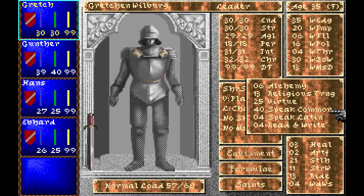Speak Common — well, speak German in this case — is important for the leader. At 40 it's a decent amount. Combined with charisma it will open a lot of doors and possibilities for your band of adventurers. Speak Latin and read/write are important for the academic guy like the alchemist, and to some extent speak Latin at least for everyone, so you can understand the masses and prayers and help you regain divine favor. Religion also helps you regain divine favor faster over time.